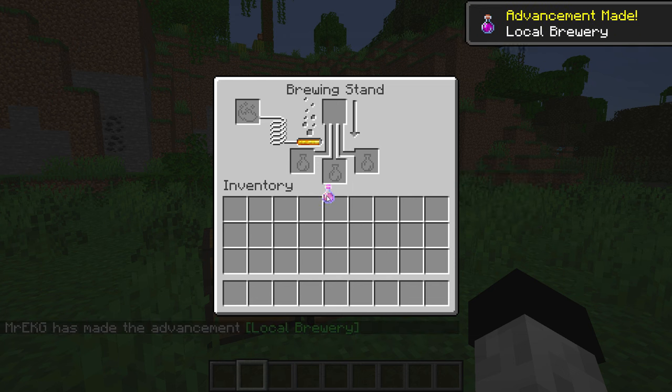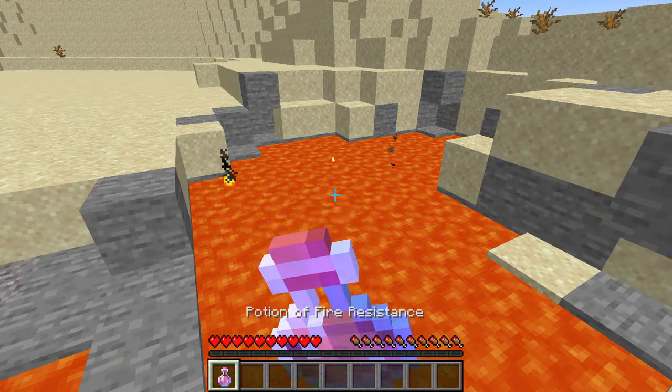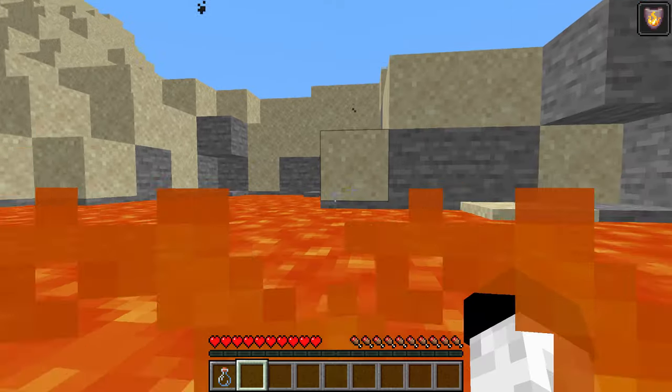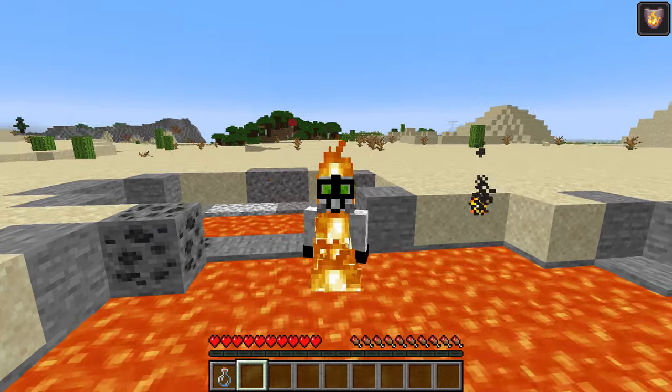And there you have it, it's as simple as that. The fire resistance potion will give you 100% protection from all fire related damage and it's especially useful for being able to swim in lava. If you want more of these short videos then drop a like and subscribe to the channel for many more to come. I'll see you all next time.